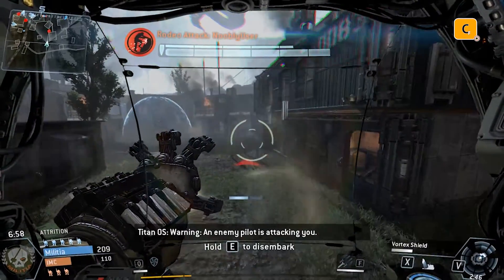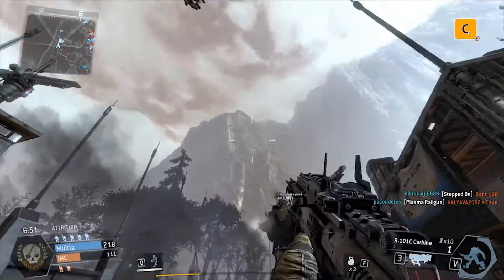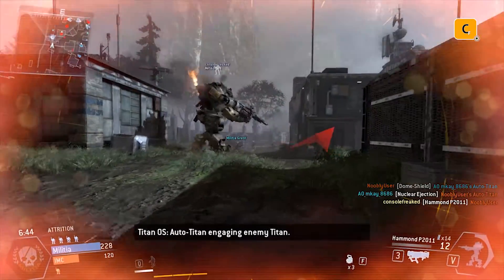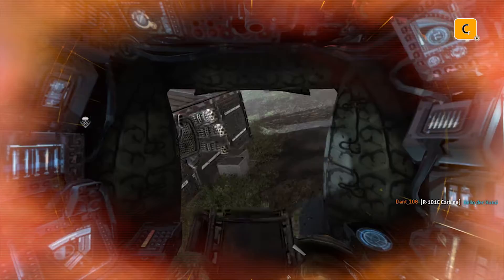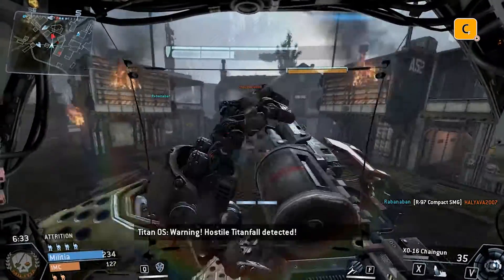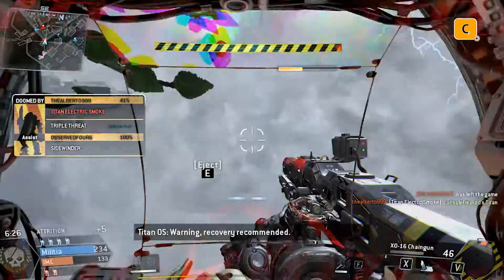One enemy pilot is attacking you. Hostile pilot detected on board. All enemy pilot detected on board. One enemy pilot detected on board. Engaging guard mode. Auto-type engaging enemy type. AI offline. Pilot mode engaged. Warning — hostile titan detected. The hostile lieutenant is attacking your target. Pilot ejecting.